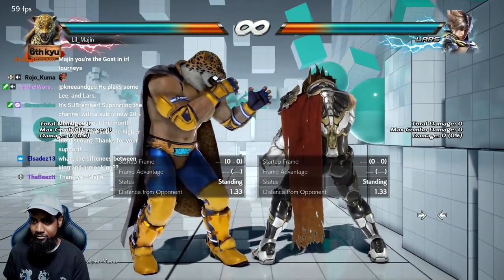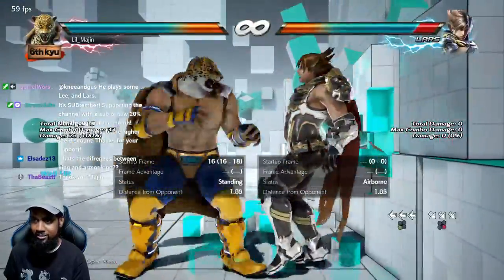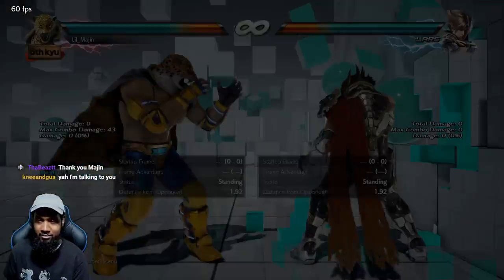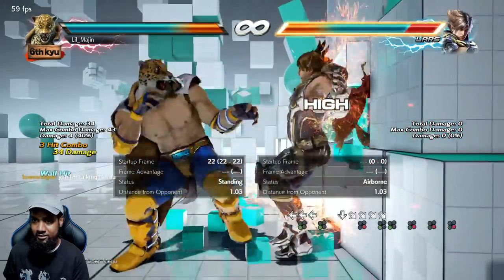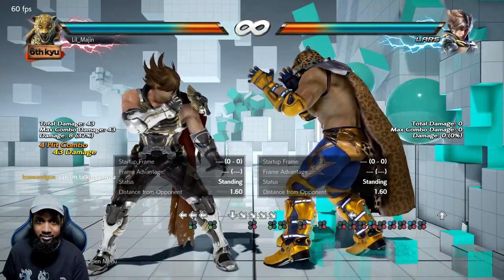If King does a full carry and does this ender here — that's not free. You can roll out of that, you can just lay there and front roll. That's because it's too many hits.